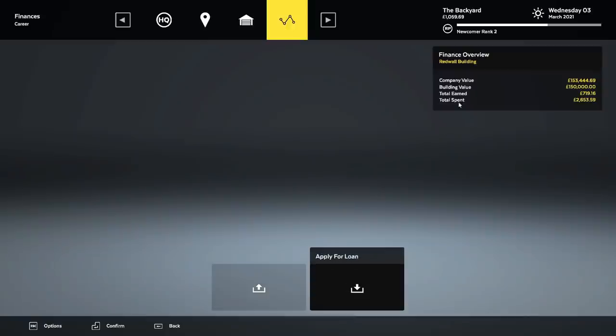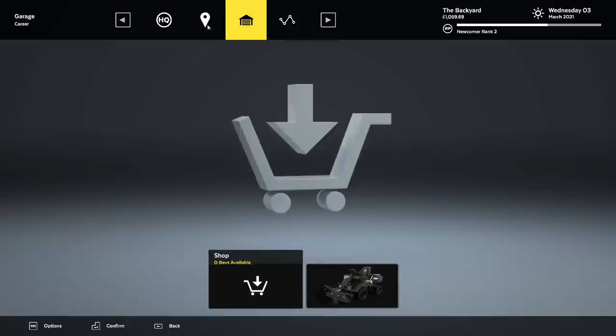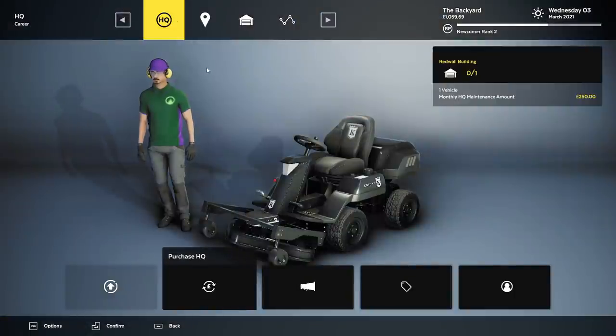Oh, but I can apply for a loan! Community value is 153,000, building value is 150, total earn is $719, total spend — apply for a loan. I'm not even remotely close enough to apply for a loan. Let me know if you guys want to see more of this. Hit the like button if you liked it. The game comes out on a Monday, and Wednesday is when I get my PC — so it may be one more video of this, but hopefully with the new PC it'll change. Thank you for watching — bye-bye for now.